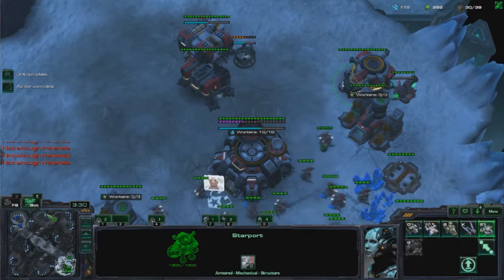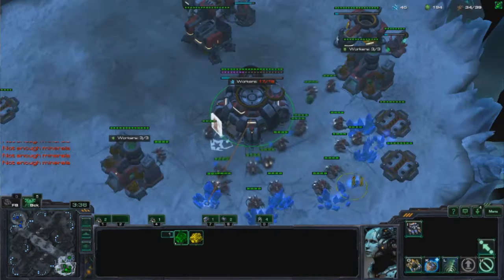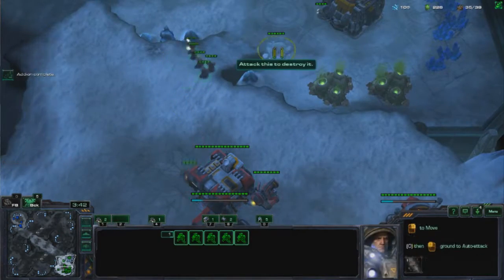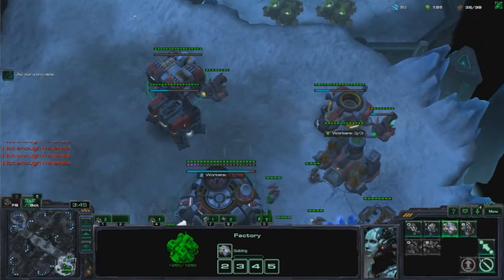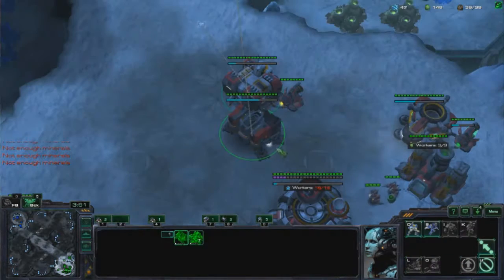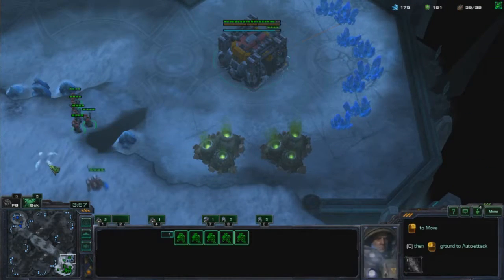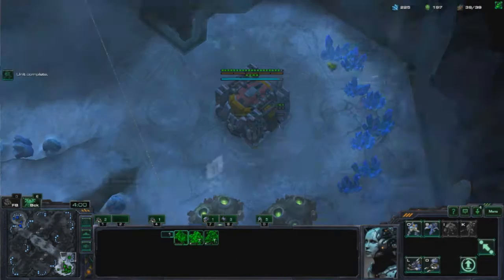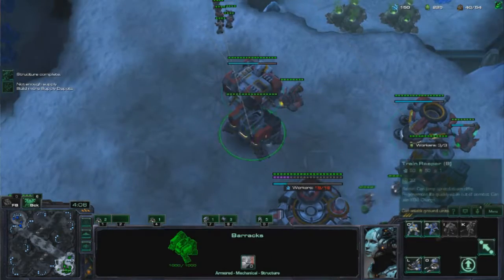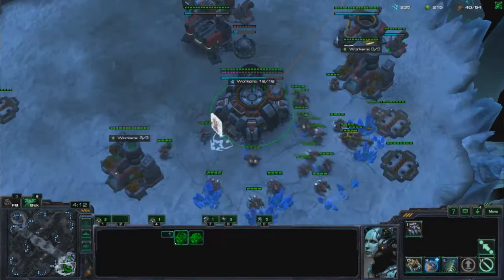Obviously if he scouts the Cloak before I hit there, I normally cancel it because I want the gas. I'm going to go for a tank — I have enough Marines, I don't really need a Reactor right now, so I can go for just an extra tank. One Marine at a time is fine for the early game. Normally when I'm done with Banshee, I switch it up so I can start with the Tech Lab on the Starport. Now finally getting the Expansion up. I drop the Reactor — I think it's time, safe enough.